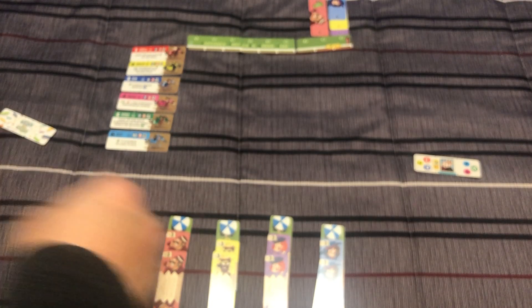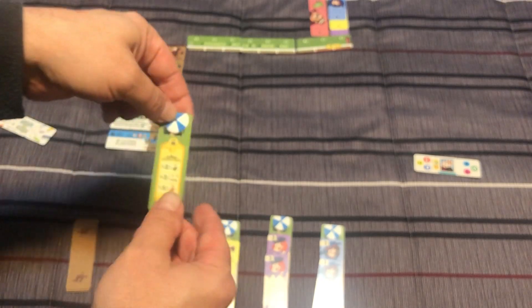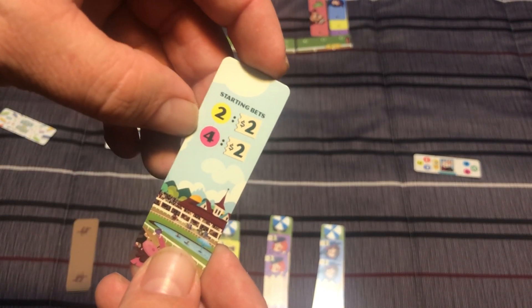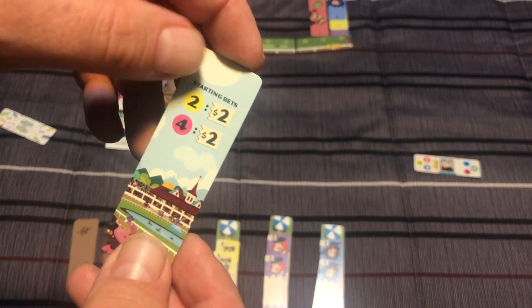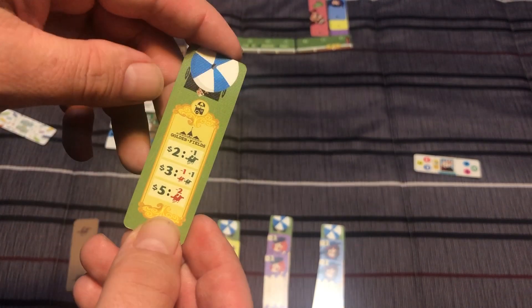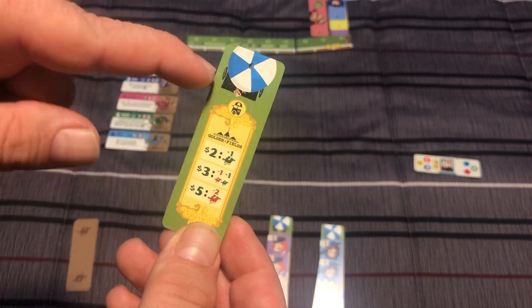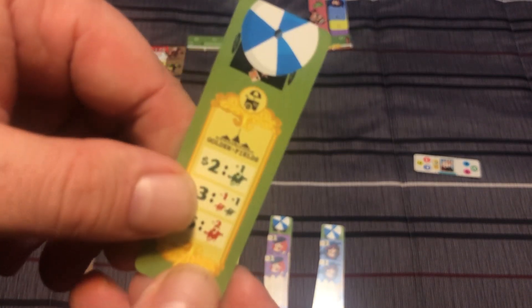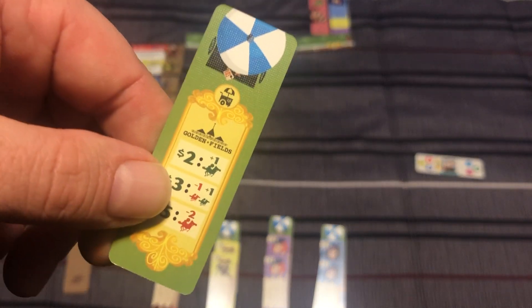Every player has a start bet card. For example, mine says I have a starting bet of two dollars on two and two dollars on four. On the other side, you have actions you might be able to take on your turn.